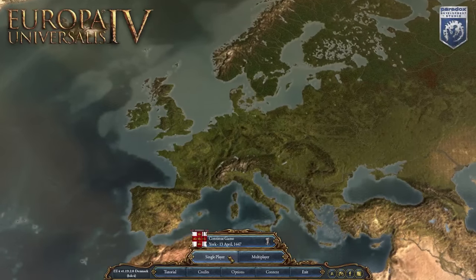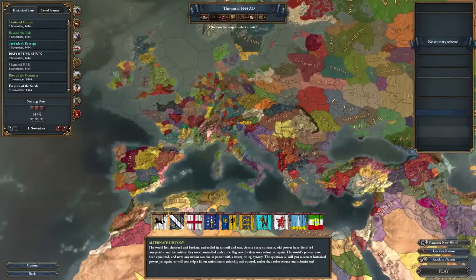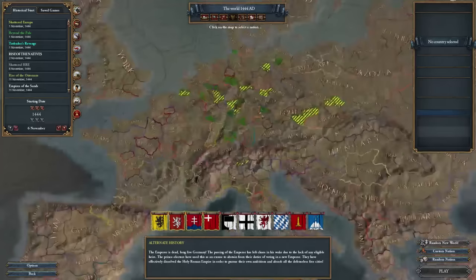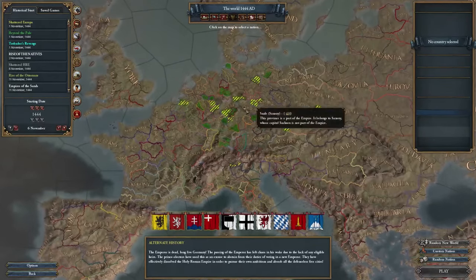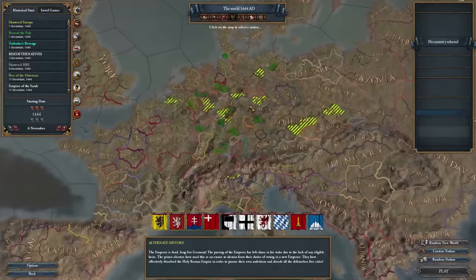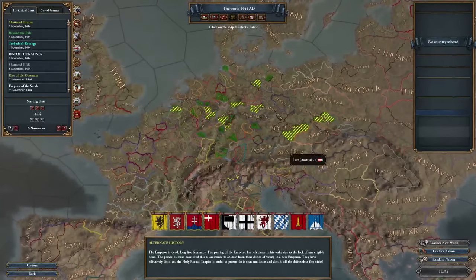We are going to be playing with the Shattered HRE time slot, which basically means the HRE is pretty much gone. With this many small nations I want them to be comfortable with attacking each other and taking land from each other. I feel if the HRE exists they generally won't do that, so we're going to play with the Shattered HRE.